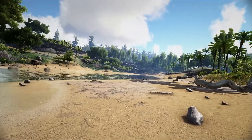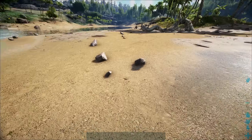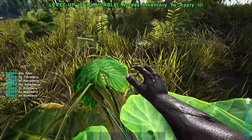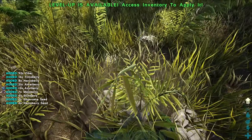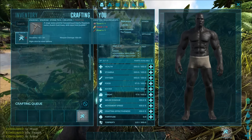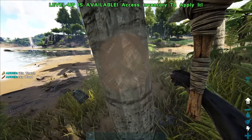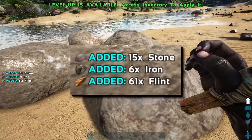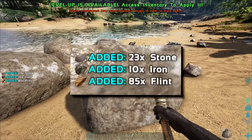On day one, I did the usual ARK shenanigans. I picked up some stones, punched an already dead tree, and ripped bushes from their roots for fiber and berries. Then I made my very first pickaxe, killed a tree with it, and went to kill a rock. Turns out, metal is now called iron, so that's cool, I guess.